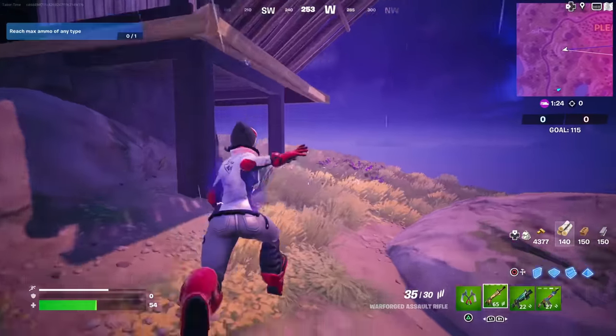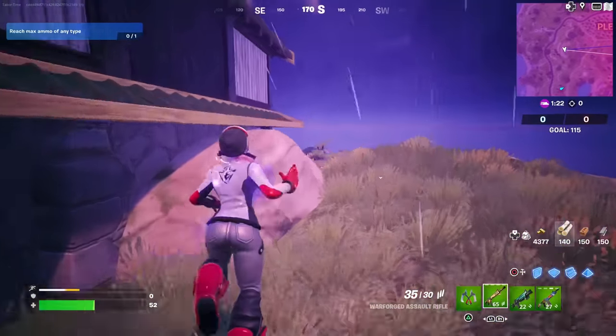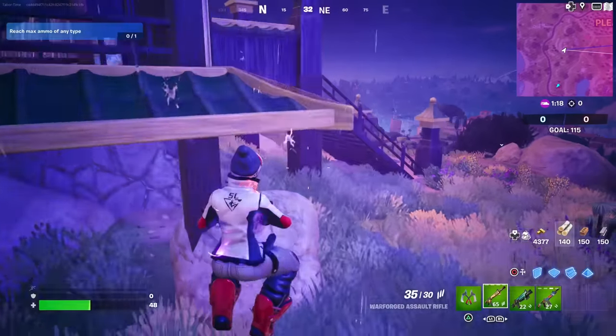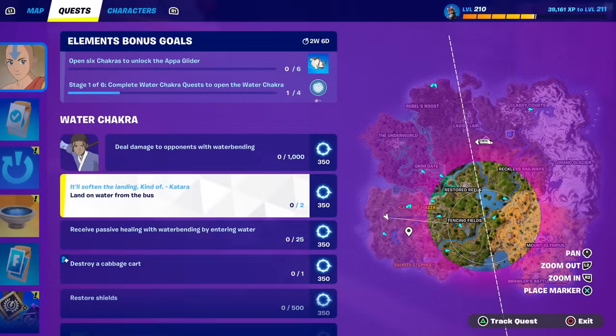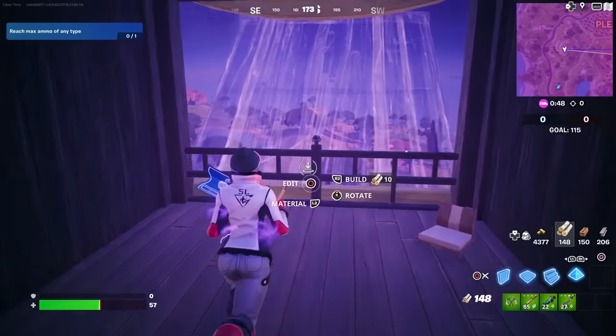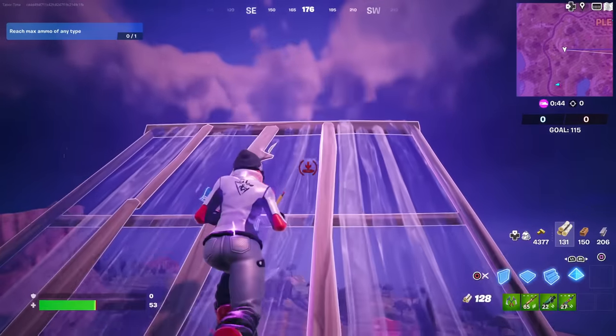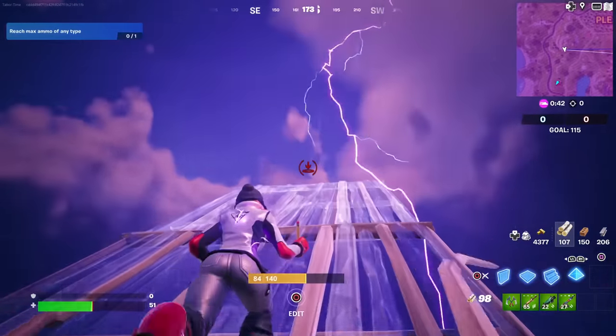They don't have guaranteed scrolls here, or did I just miss it? I don't see any chests or anything. Okay, we have to land on water from the bus. Let's see if gliding actually counts for that.